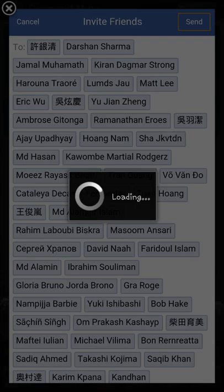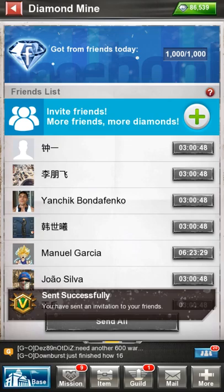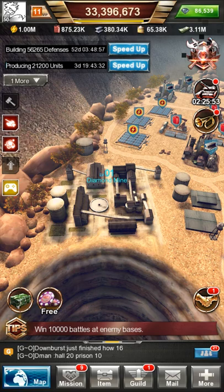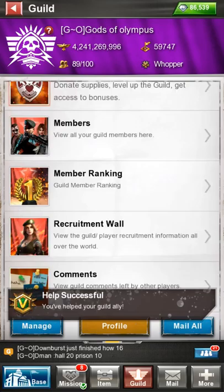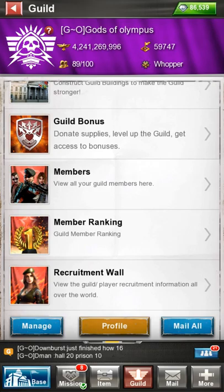There you go — 86,539 diamonds. I do get a thousand from my friends every day, so I got from friends today one thousand. Every day I get them. If I do both and constantly every day get a thousand plus 200 at a time, they actually build up. And when you have a good guild that buys packages — my guild is God of Olympus, it's only 11 — we get a lot of packages and free boosts. I hope it's useful.